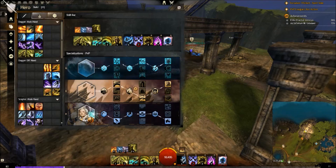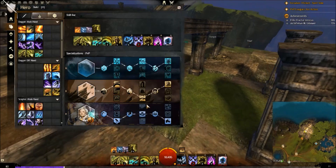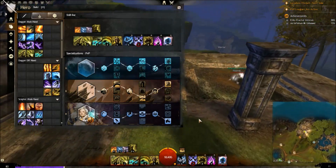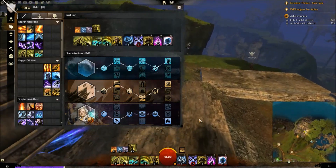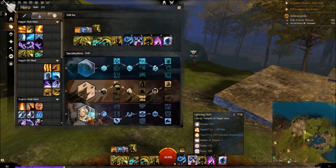Regarding lockdown — if you get stunned a lot with the build, each of your overloads is a stun break. Your Earth Overload gives you stability, you have Armor of Earth, and a second passive Armor of Earth, so you're pretty fine for stun breaks. Even if you get CC'd you can blink away, although it's not a stun break.